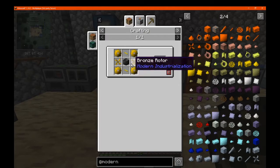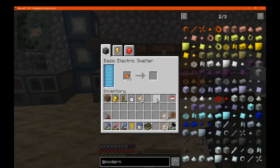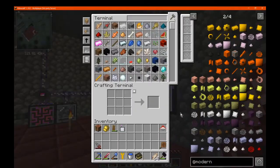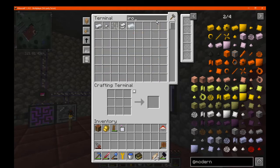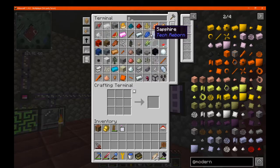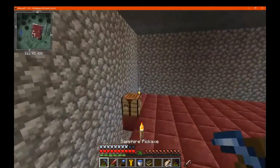We were going to get into steel sort of tiers eventually, so that's fine. Steel — I always forget how much iron it takes. Technically we can make steel from other means so I'm not going to go the Modern Industrialization route, but if we had to we could. We'll go this way with it. We need to make steel: it's just four iron, which makes four of them.